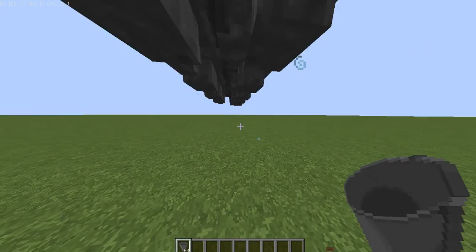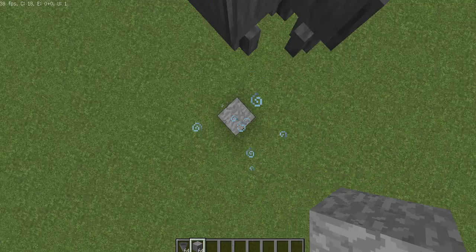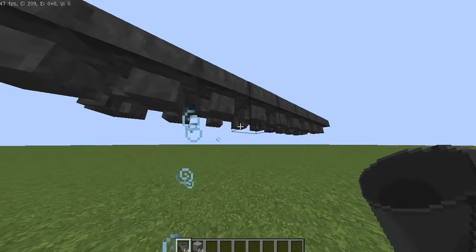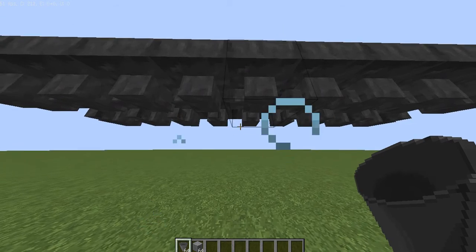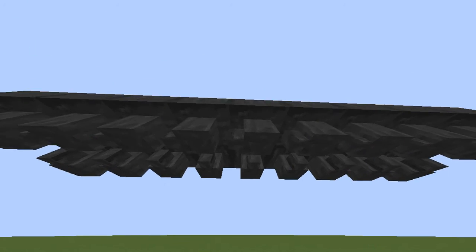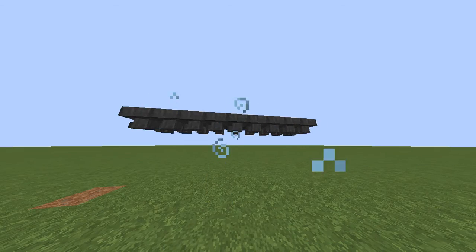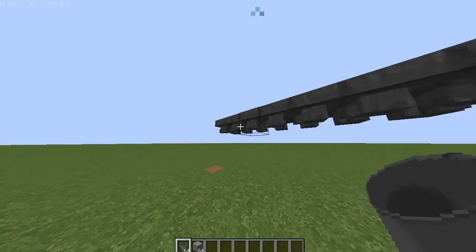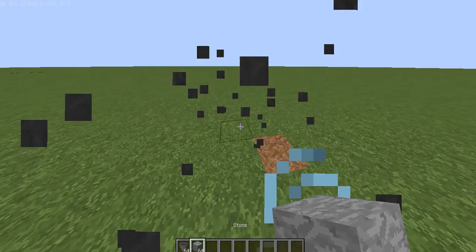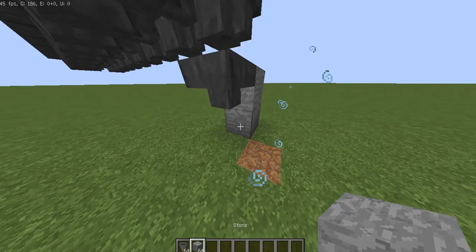So, this is what you do. Let me get some blocks. It should be like this, guys. What you need to do next is make a hopper that goes that way. And then another hopper down here that goes like this.